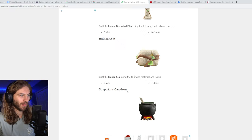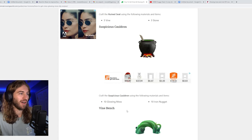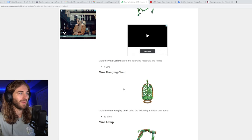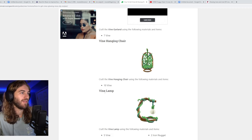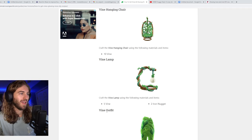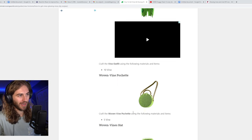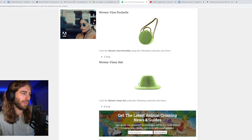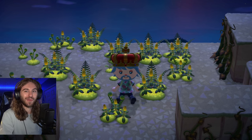Also from the Happy Home Paradise island: the ruined decorated pillar, ruined seat, and suspicious cauldron — I'm not sure how to pronounce that but it looks really cool. There's also a vine bench, vine crown, vine garland, vine hanging chair, vine lamp, vine outfit, woven vine pochette, and a woven vines hat. Those are all the DIYs — hope this was helpful, catch you later!